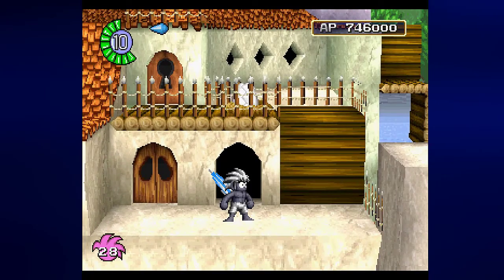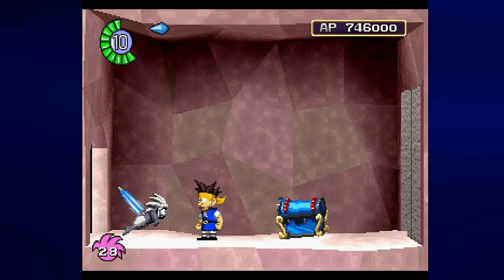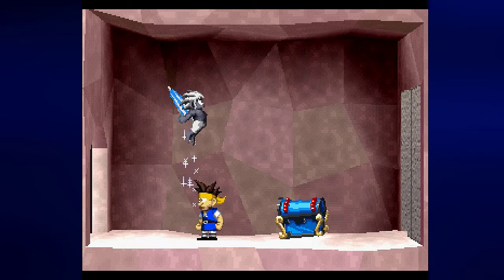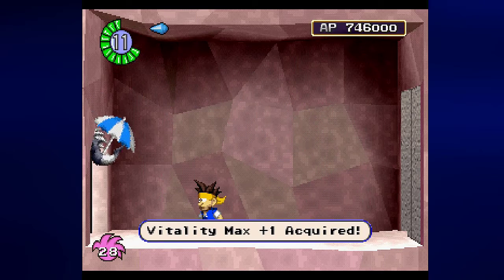I'm going to use the parasol to get to the door on the other end - I don't need to use the platform at all. I'm going to enter the door on the left and talk to this guy. He says: 'There you are, here this is for helping us.' If you have the 1000-year-old key and open this chest you get a Vitality Max plus one. Yeah, this one was pretty easy to miss.